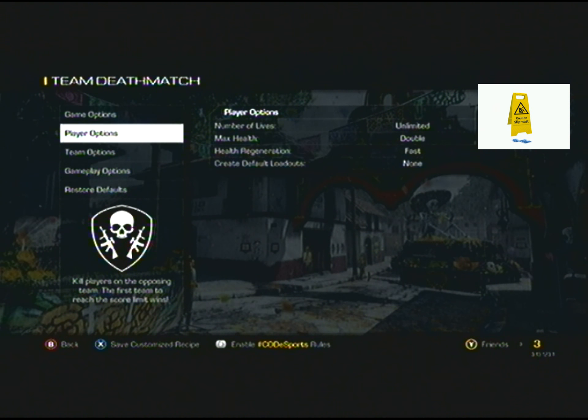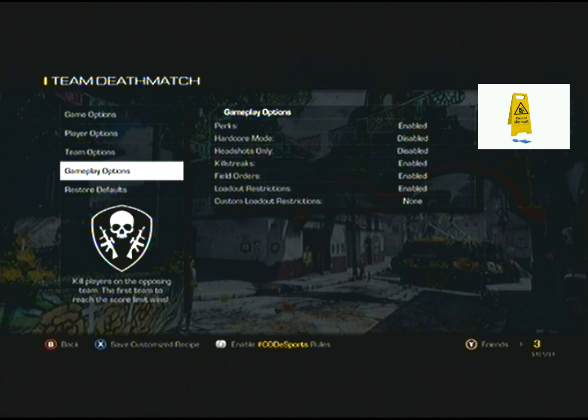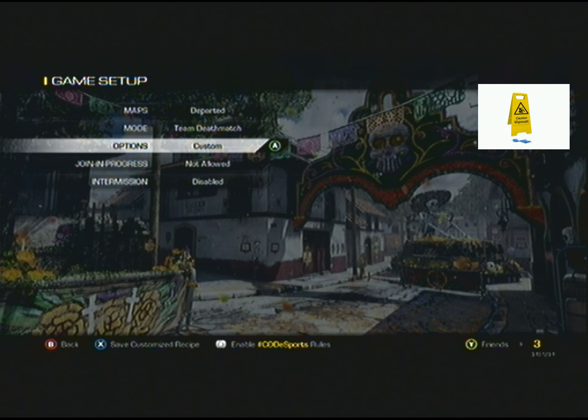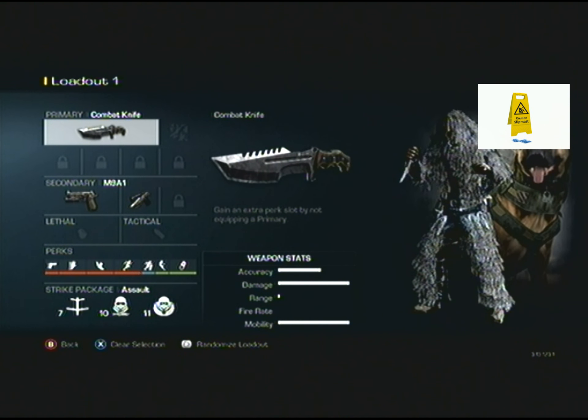First off, game options — doesn't really matter too much, I set them both to unlimited. Player options: I use double health and fast regeneration, so you can regenerate your health faster once you've been knifed. Team options: the most important one is friendly fire — you need that enabled so your teammates can hit you with the knife. Obviously wave spawn delay and spawn delay, take those off. Gameplay options don't really matter as long as you don't enable hardcore — obviously you'd just die. And that's pretty much it for the options.